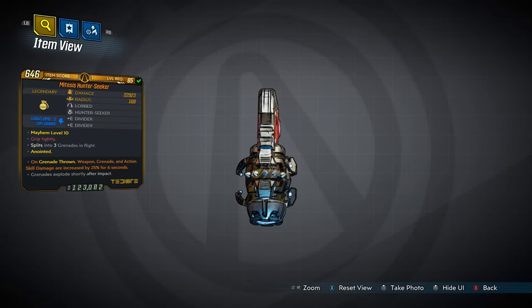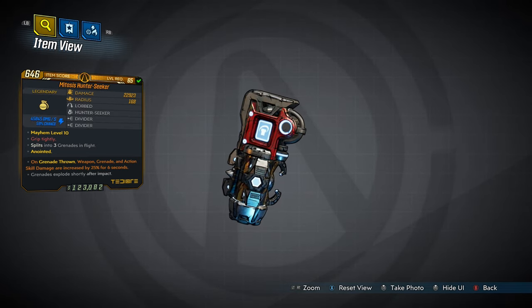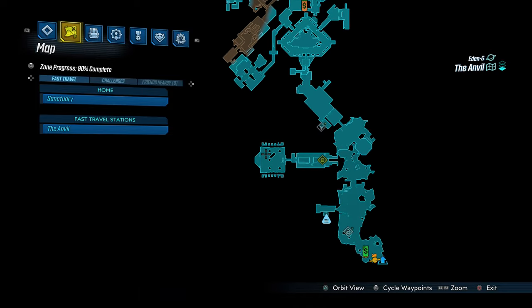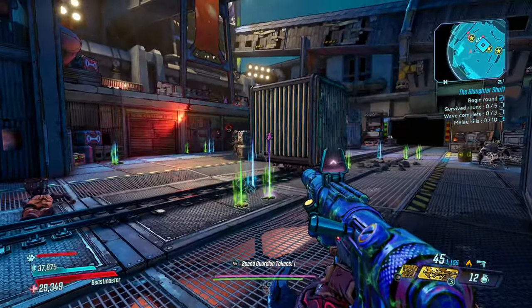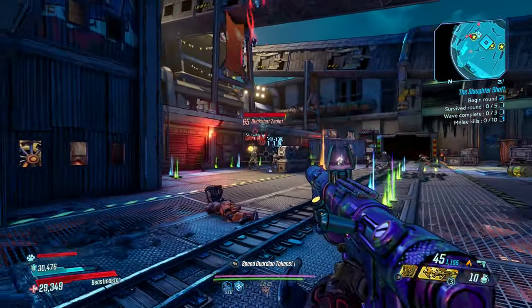Time now for the Hunter Seeker, which can come in every element and has an increased chance to drop from Dragon Rage, which you fight around here in the Anvil.